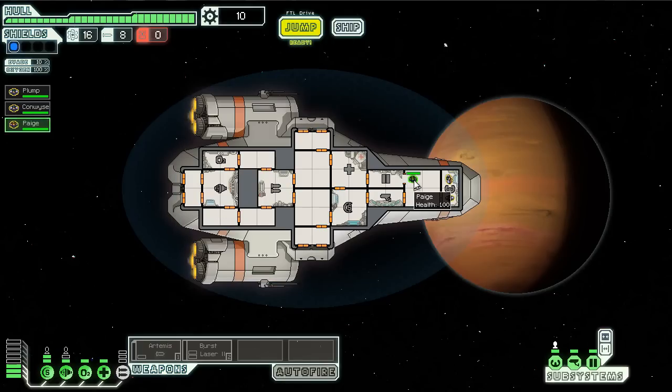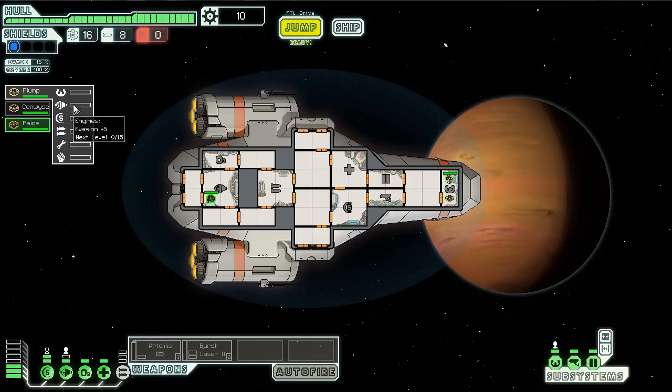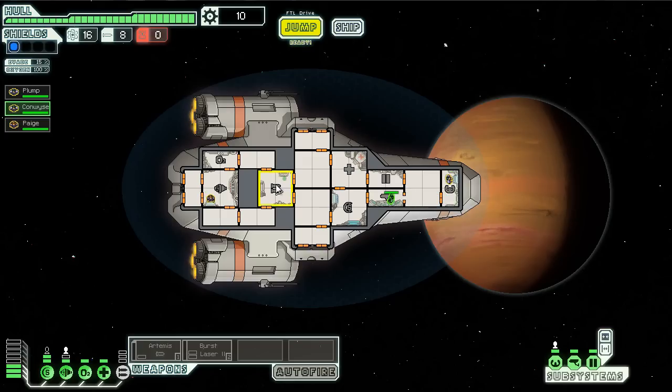This is how you give orders — you can click on a person on your ship and send them around. You click on the doors to lock them open or closed. Page is going to hang out in the engine room a lot — I want her to be our chief engineer back there. She's going to be working on the engine. You can see the characters have levels, and the longer they work in an area the more proficient they become, which is always useful. Conwise, you are going to go to the weapons room because we need somebody manning the weapons at all times — that will make them more effective.